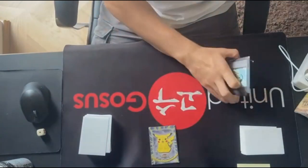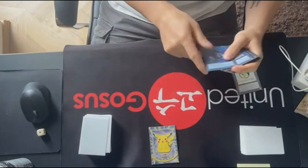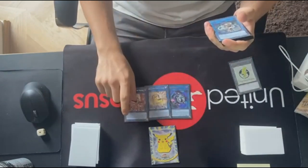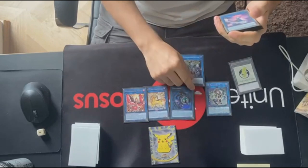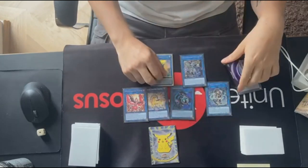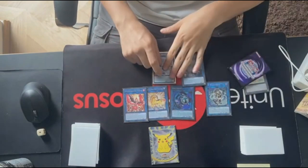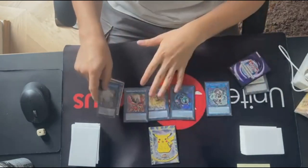Coming to the Extra Deck: one Linkuriboh, one Unicore, one Phoenix, an IP, Accesscode, and Appaloosa. Accesscode was pretty good. I only summoned Appaloosa one time, and the rest is just standard.